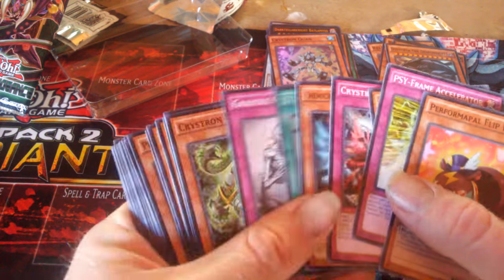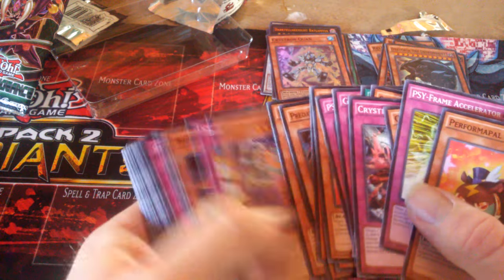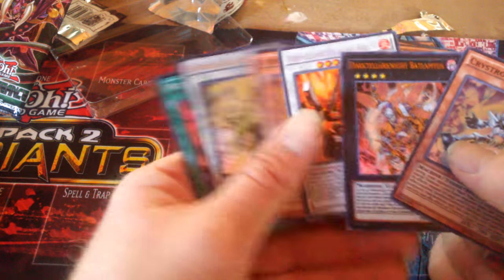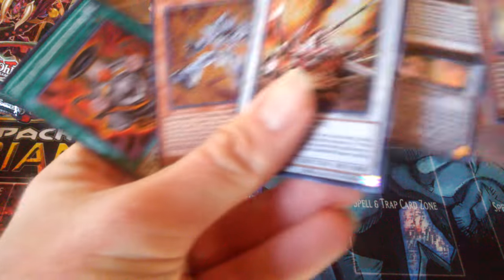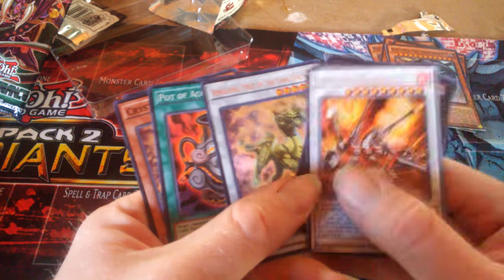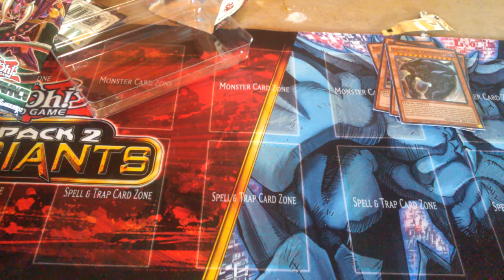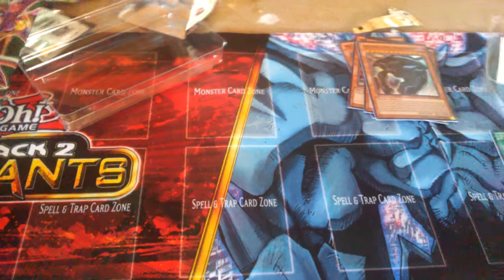That's all I got for the day. Let me recap real quick: I'll go over my commons, rares, and holographics. I got two ultra rares, a secret rare, and a good super. Two ultras and a secret — that's pretty good for a random pack opening. I hope y'all enjoyed this opening. I pulled two ultras and a secret, so that's pretty good. I hope y'all have a good one — this is David signing out.